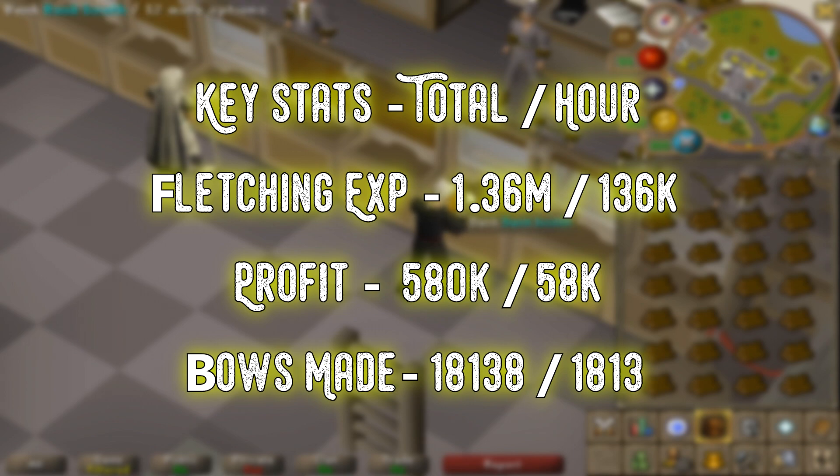As for a few key stats, we managed 136k fletching experience per hour doing this, which in my opinion is pretty good considering it's almost totally AFK — you can basically leave this for about a minute at a time. The loot is awful, it's 58k per hour on average, but keep in mind that you are getting really good, really easy experience, so that sort of balances it out a bit.